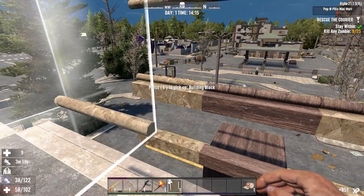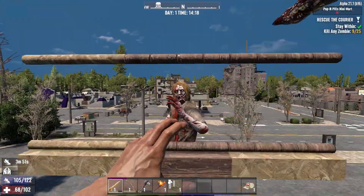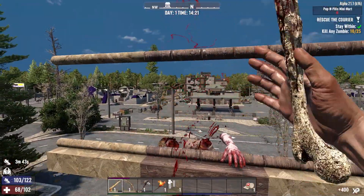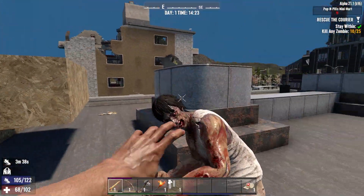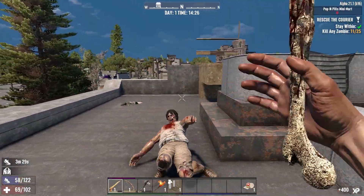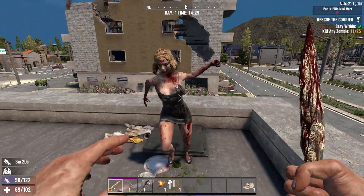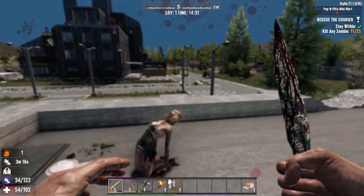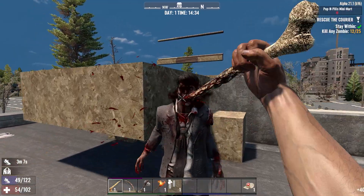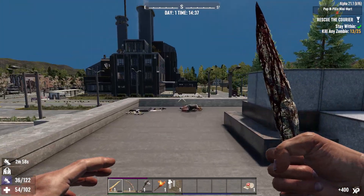We're out of bandages, which isn't ideal. Let's quickly check if we've got a skill point left — let's put it into healing factor. Not something I'd normally take early game, but I think we're going to need it. We're about halfway — 12 down — and we've used up nearly all of our bandages with half health. So we need to do a little better from here.